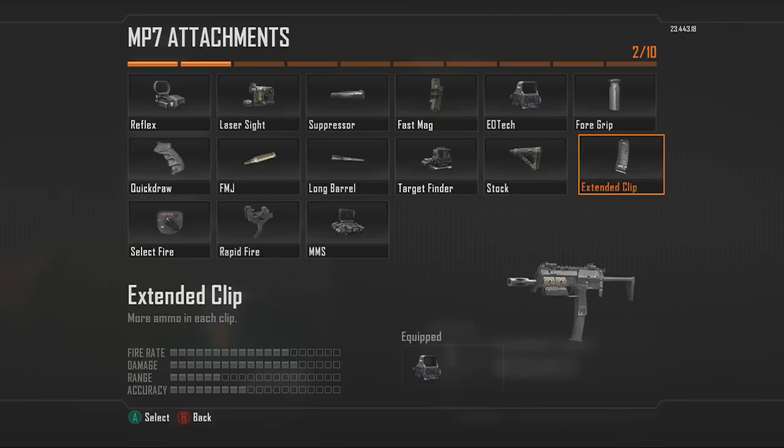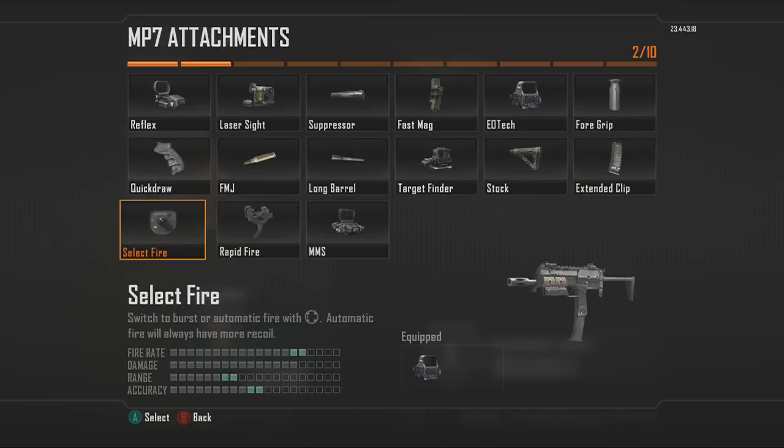Next is the Extended Clip. I recommend putting this on anything with a small magazine — basically anything other than the PDW, since the PDW already has a huge clip. For Select Fire, I definitely recommend putting this on the Chi-Com because of its three-round burst — you can upgrade it to full auto, which is really nice to have.